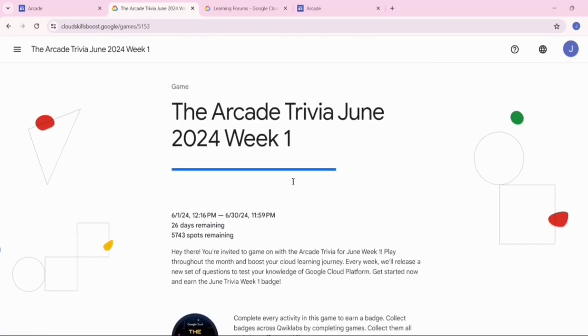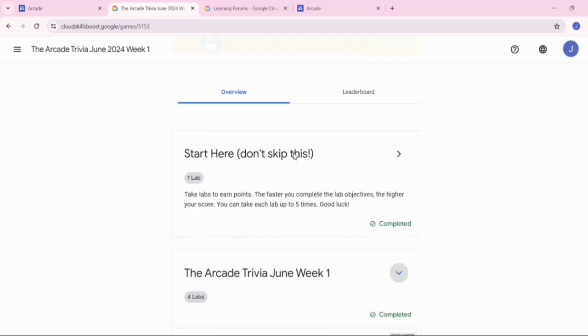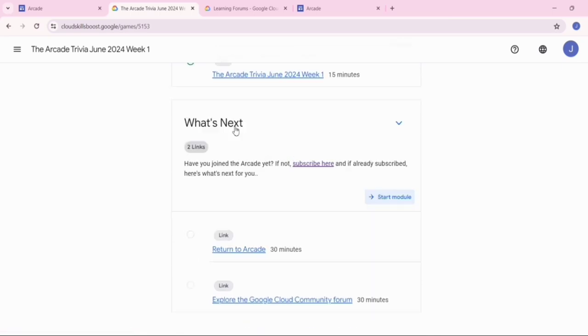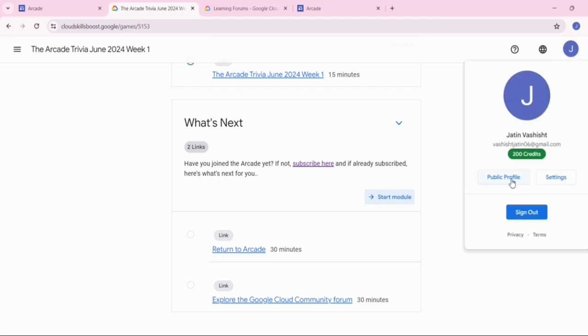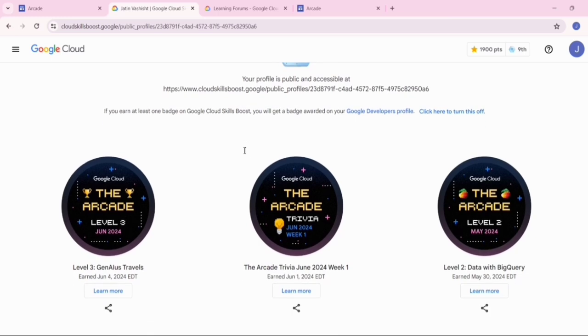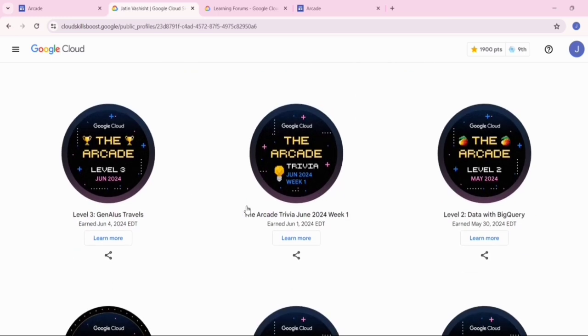Now I will show that the Arcade Trivia June 2024 Week 1 badge — I will get it on my profile without getting the green tick on the 'what next' button. Just click on your account, click on the public profile. From here you can see the Arcade Trivia June 2024 Week 1 badge.